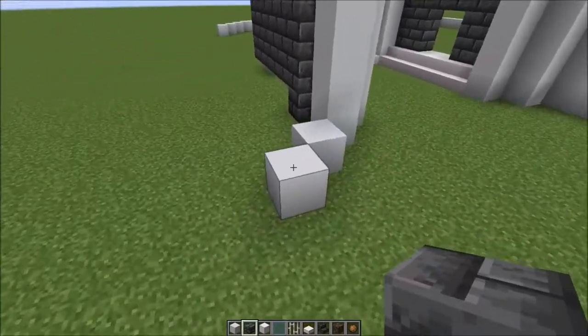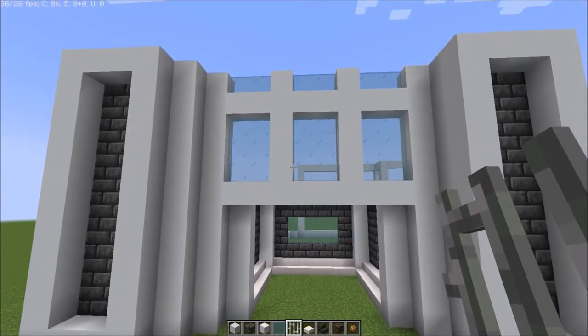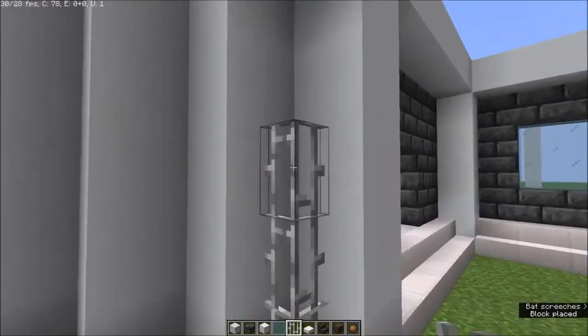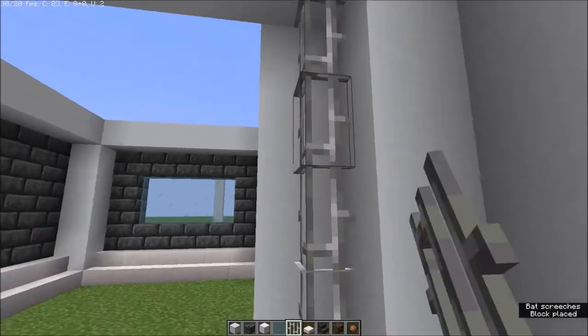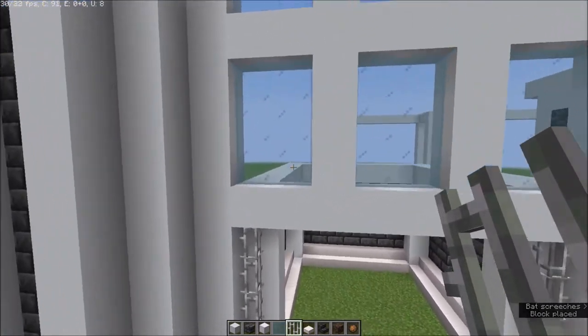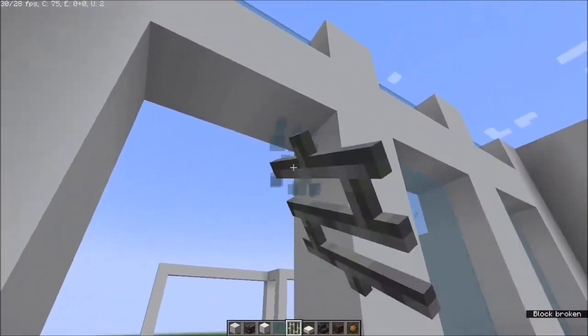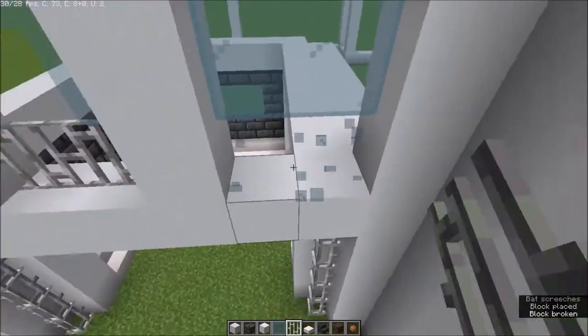Now build the tower in. To decorate, get your iron bars and place them on the sides.